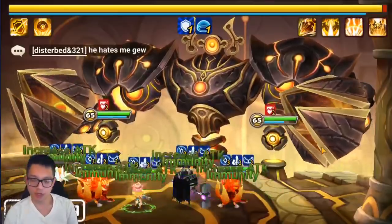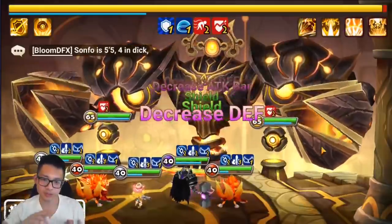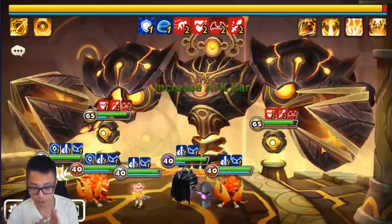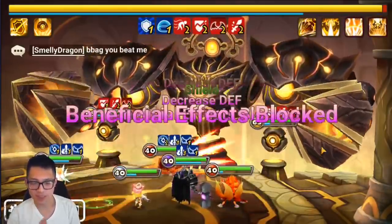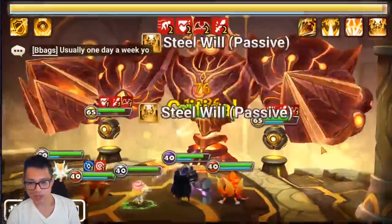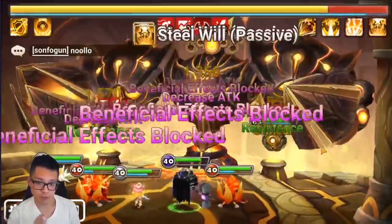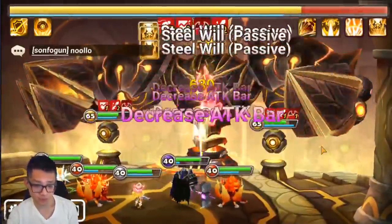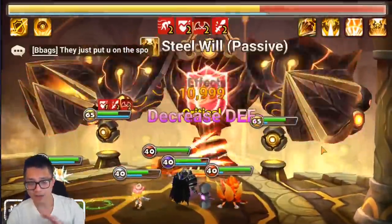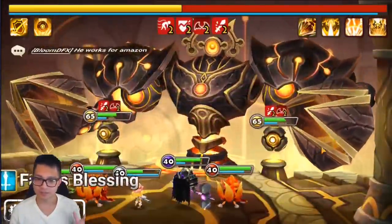Everyone should be farming B12 if they can. Assuming you're doing two- to three-minute B12 runs, the overall mana you get over time will definitely be less because you're no longer doing 30-second runs. Mana is going to be a huge resource for early and mid-game players to manage, especially with plus-15 artifacts plus plus-15 two/four/six and one/three/five runes to maintain.